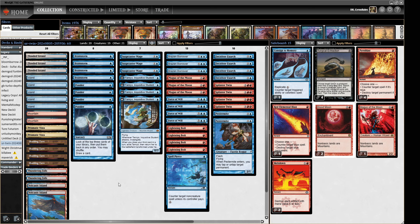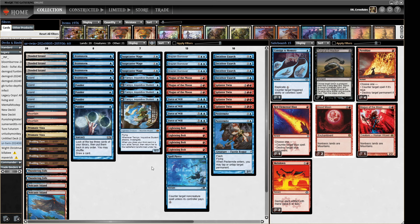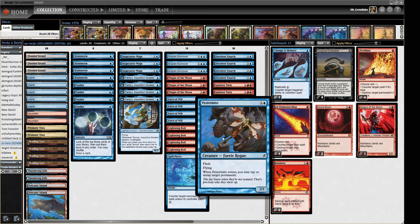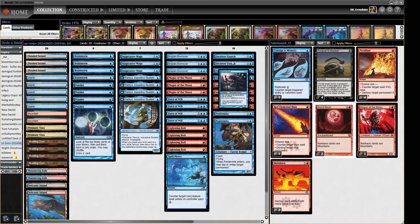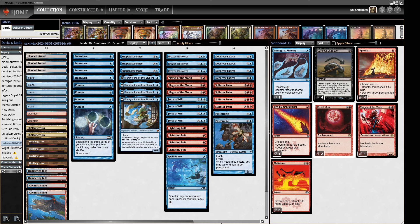We can kind of throw it out of nowhere — end of turn we play this, untap, play this, and we win the game. We've got a controlling shell with Ponders and Brainstorms as you'd expect, and interaction like Force of Will and Lightning Bolt. We've got Brazen Borrower as a nice catch-all and a Spell Pierce, which is just cheap interaction to try and stop things that might kill our creatures. Also, the reason we've got four Deceiver Exarch is the four toughness — definitely a lot more relevant with Orcish Bowmasters and Lightning Bolts flying around.